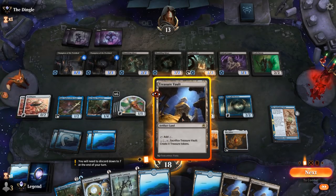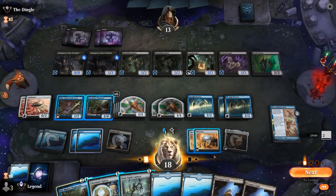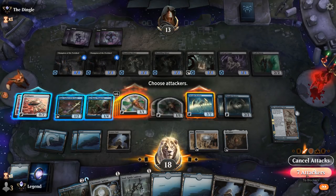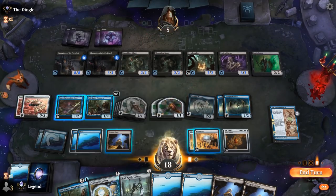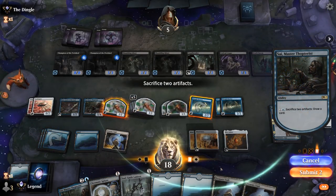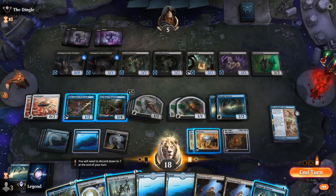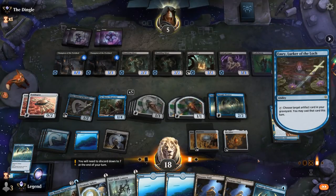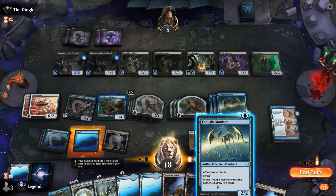Plenty of Treasure Vaults. Let's sacrifice a Thought Monitor after attacking with it — these can all attack. Then use Psi to sacrifice a Thought Monitor and a tapped Thopter. We drew another Thought Monitor, so we can play that, replay one with Emery. Still didn't find a Spellbomb sadly.